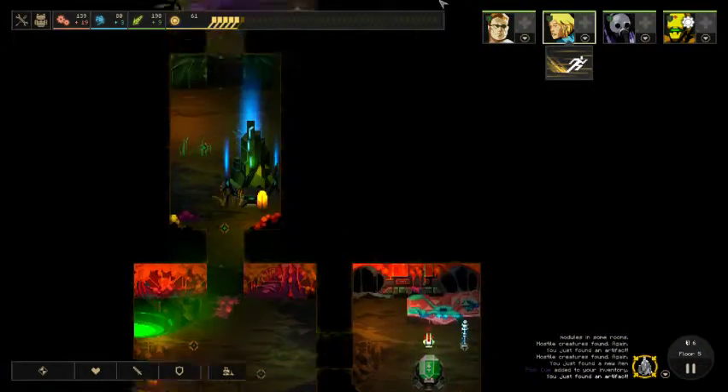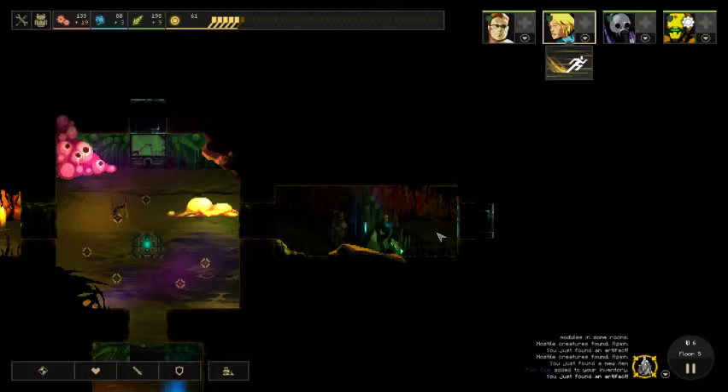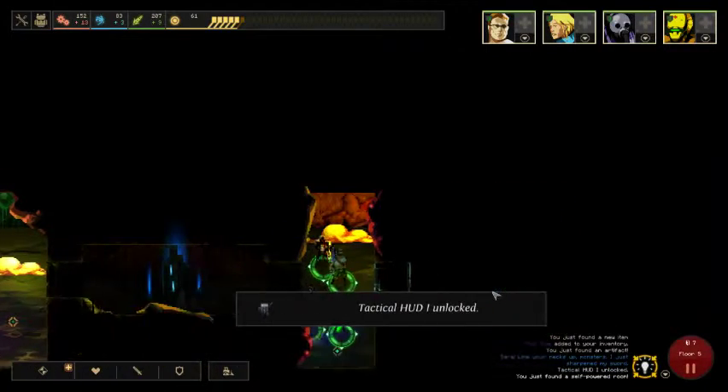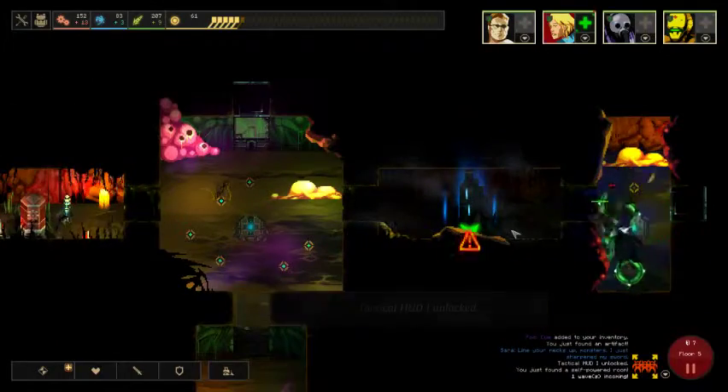Where's my Explorer Team Alpha? They're both over there. Look at that. Damn it! I did all of them again. Tactical HUD unlocked. Oh damn. What's going on here?